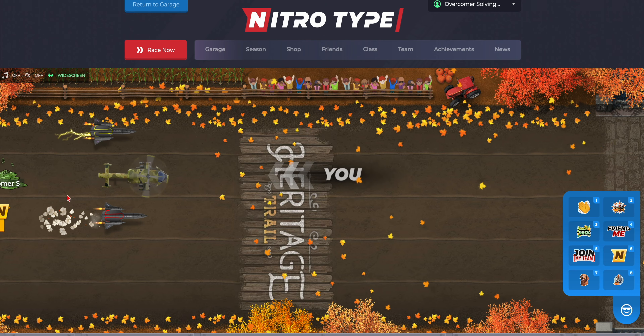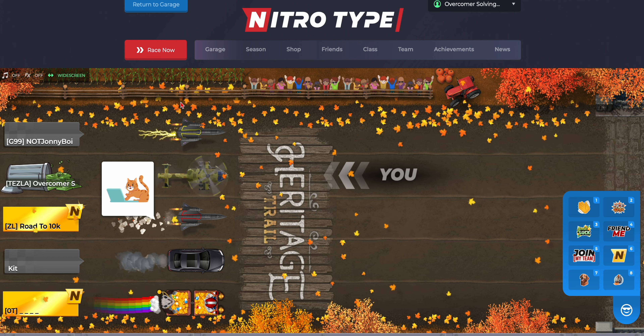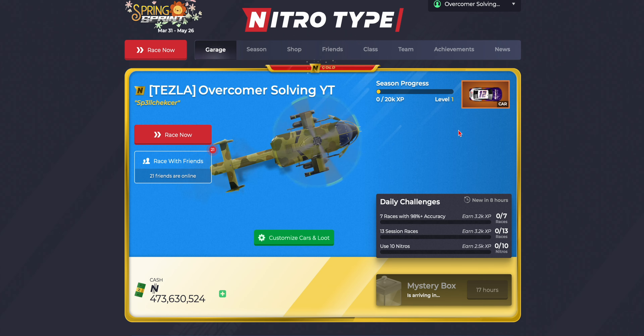You can now use it in races. If you go to races, boom — here's what it looks like on the track. It's pretty big, like compared to the Titanic; I think it's about the same size. Thank you guys so much for watching. I hope you guys have a blessed day and I will see you in my next video.